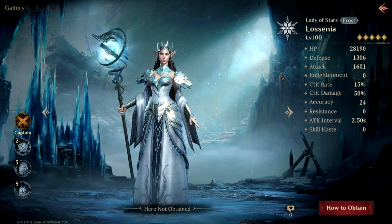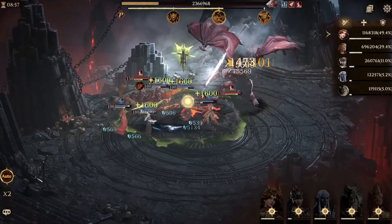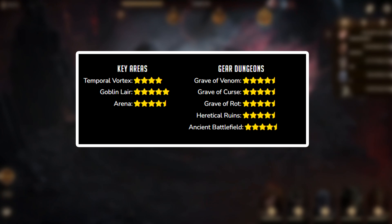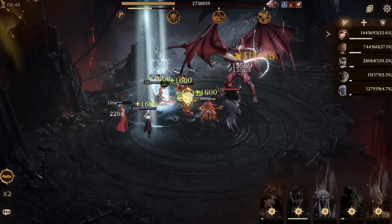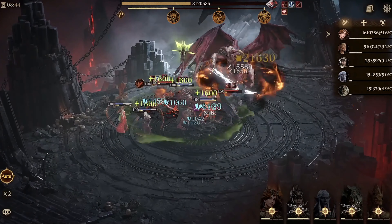Going over to the next hero, which is Losenia. She is a legendary hero that deals magic ice damage from range, with her very powerful skills. As far as her rating goes, she will get 4.5 stars out of most dungeons, except the Temporal Vortex. This is one of the only heroes that gets 5 stars in the Goblin Lair, and that's because Losenia has insane AOE damage, so she can destroy big enemy groups in a few seconds.